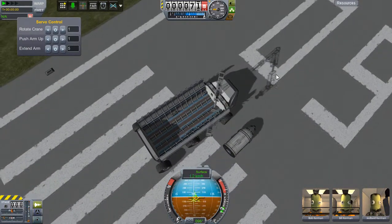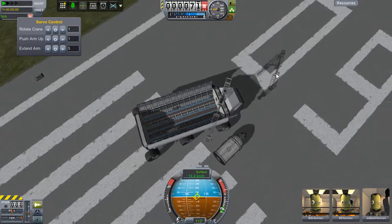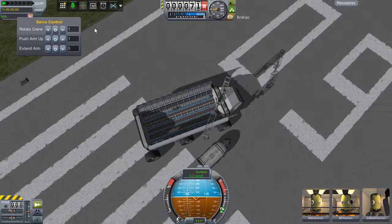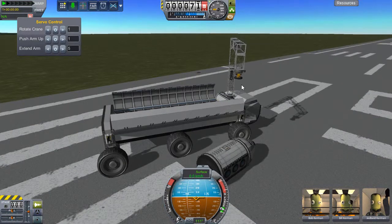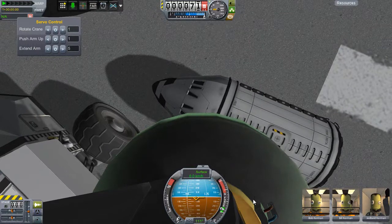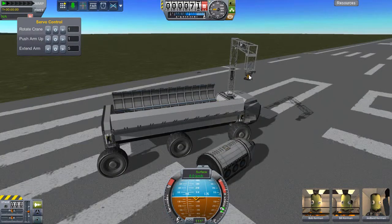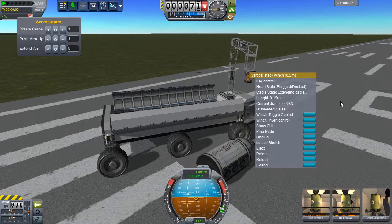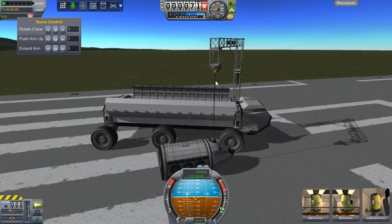There we go. Come on — that's like the best we could do. You know what, I think that works. Back a bit. The awesome part is we can see it, and we can rotate it. Let's extend you — there we go. I'm using KAS — Kerbal Attachment System — to do this. Stop right there, turn on the magnet. There we go, we got it! Now this is the hard part.